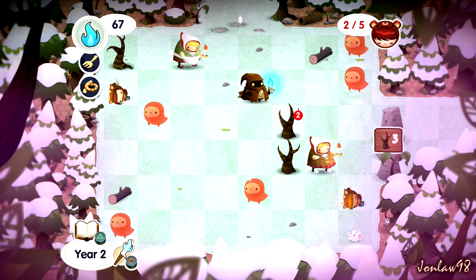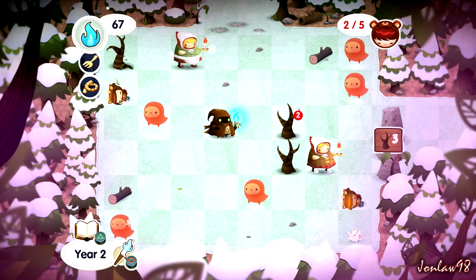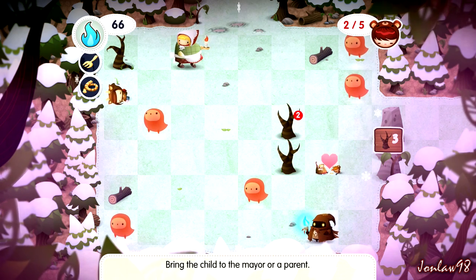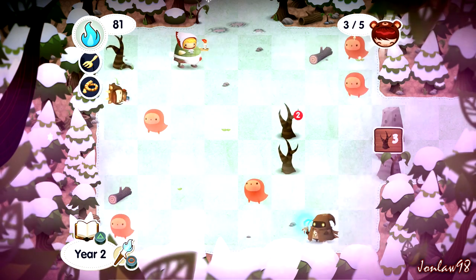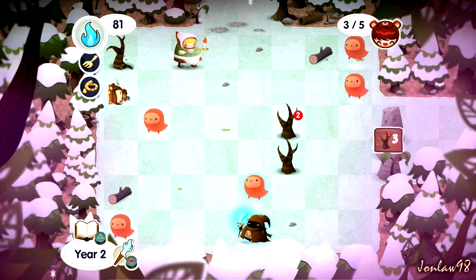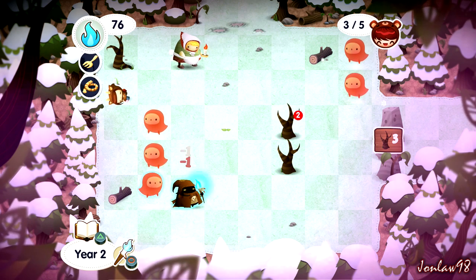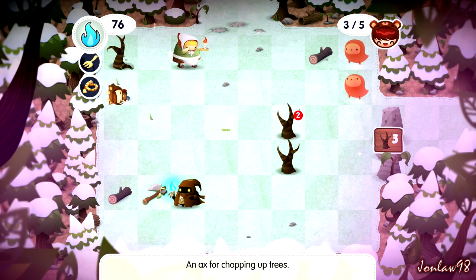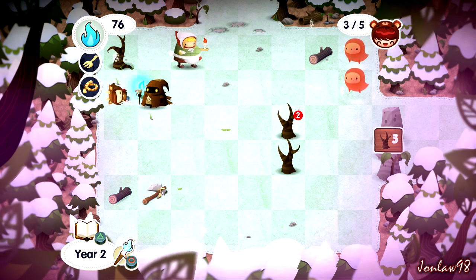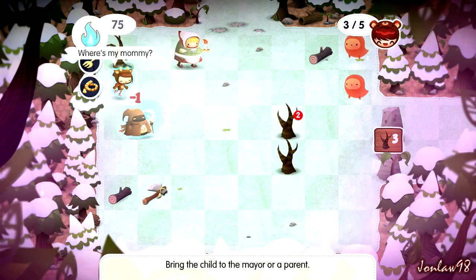Rescue that kid. We need three of those. Oh that was the easy one. Axe is used with chopping trees. Okay, the best way to do this is moving up to...